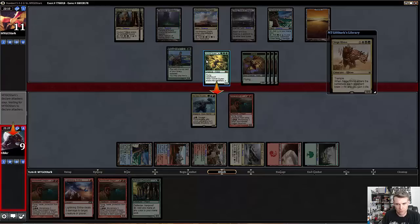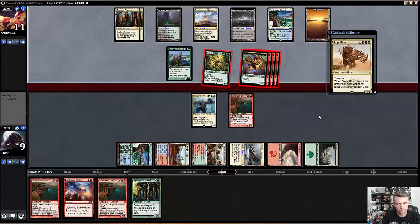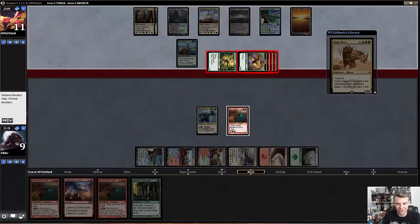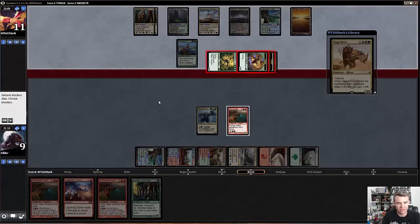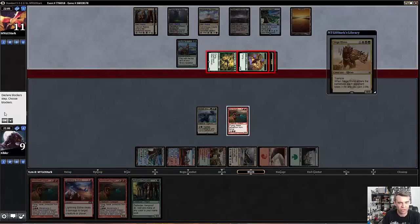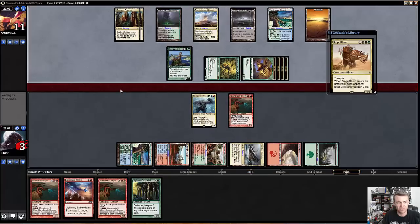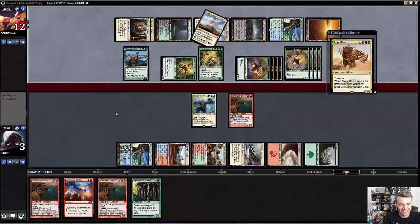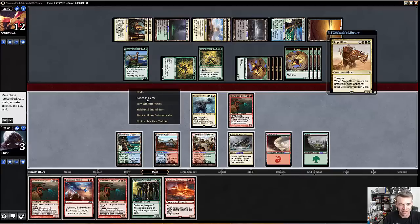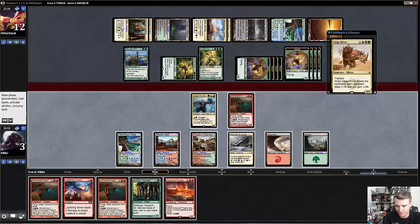I have to block because otherwise Siege Rhino kills me, which is kind of funny. And then I'm definitely losing at this point. Actually, hold on — Siege Rhino's on top of his deck. I can theoretically just take the damage. There's no way I win this game if I block. This puts me to 3, that's fine. If he doesn't have Siege Rhino in his hand — oh, we're just casting another Hornet Queen. Alright, now I'm super dead. Hornet Queen, not an easy card to beat when you are behind. I was basically behind because I didn't have a mana creature, he was on the play, and he had Rhino into my guys. So we're dead.